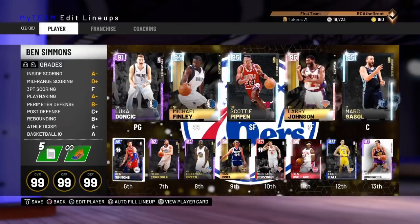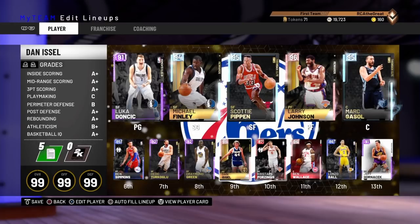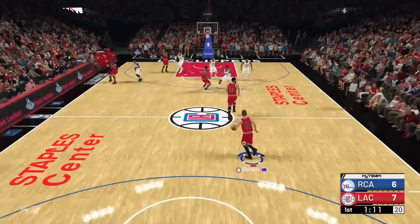I usually come up to court with Luka when I call this play. I love Ben Simmons, so I use him even though he can't shoot very well, and I've got to have my boy Lonzo Ball. This is a post-up low play, so you're going to be calling it for somebody that has the post-up low play set, but we're not going to use it like a post-up low play. When I do these plays, I diagnose the whole play, and even though it's called for a specific person, you can use it a different way. This play is called for Larry Johnson, but let's get into it.